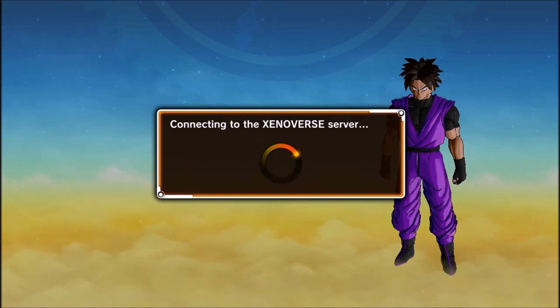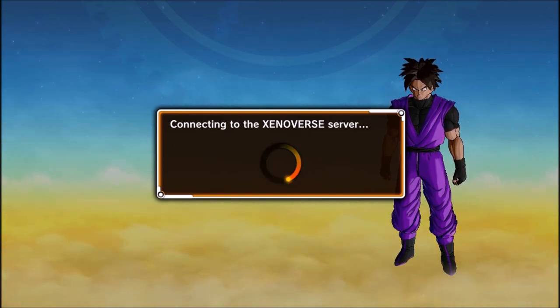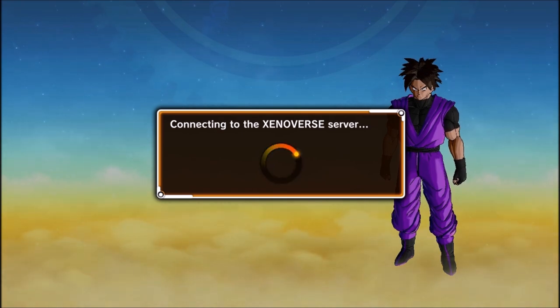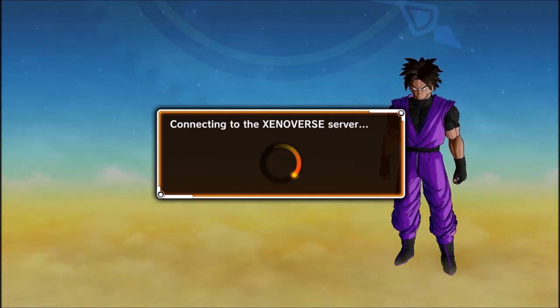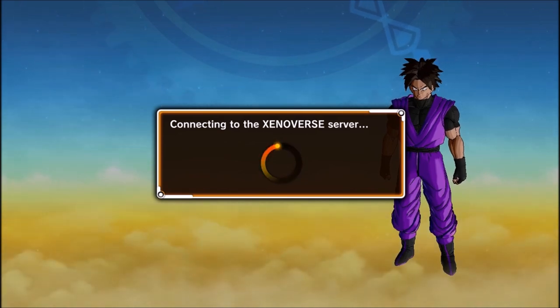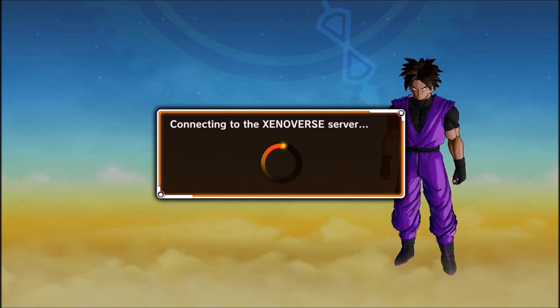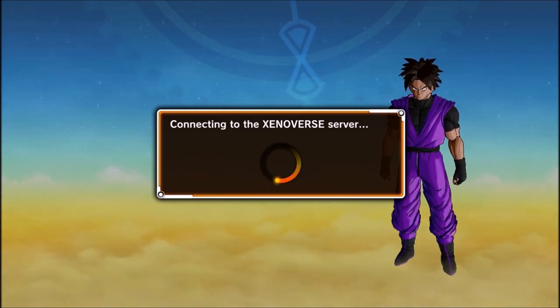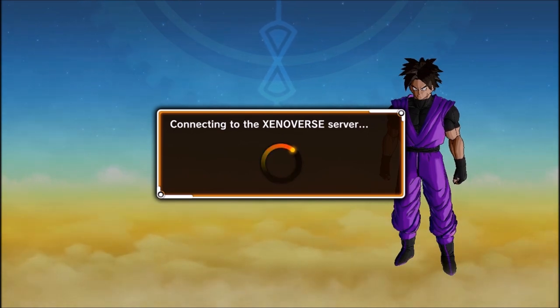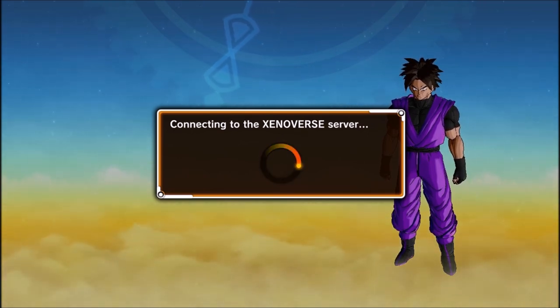In today's video, I think we're going to be fighting Vegeta again — not Freeza, Vegeta. Last time we fought him and Nappa, and we managed to beat him with relative ease, because we've got some pretty good skills. We're kind of the strongest Saiyan ever because we have Super Saiyan at level 5. We're going to beat the Return of the Saiyan Saga today.